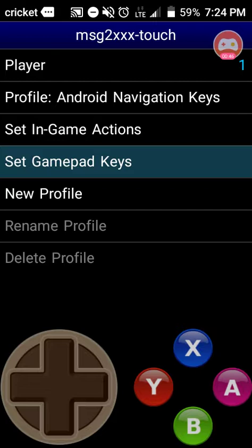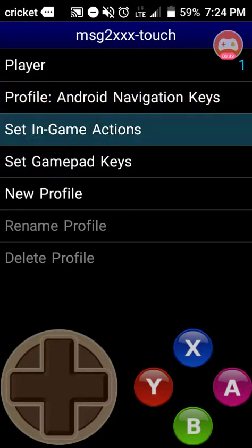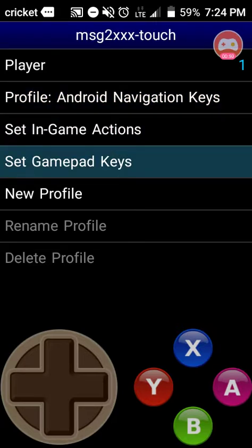Backspace is to switch characters from the Sonic Mania Android version 0.07.